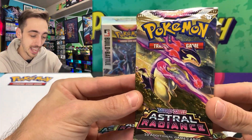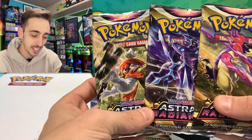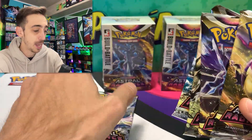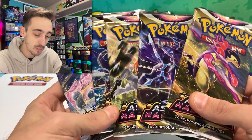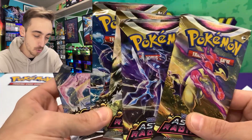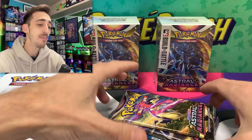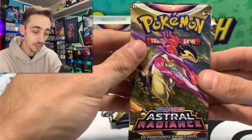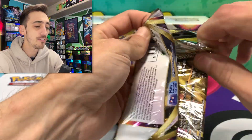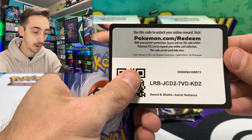We gotta get into this brand new set, Astral Radiance — Hisuian forms of Pokémon from Legends Arceus for the first time in the English TCG. These came out a few months ago in Japanese. I've got one full art set here, five different art packs this time which I think is cool — usually there's just four. Five packs, two build and battle kits, tons of amazing new trainer gallery cards, lots of really cool new V-Stars. I've tried not to look at as much of this set as I normally do when stuff leaks, I wanted to really just be surprised.